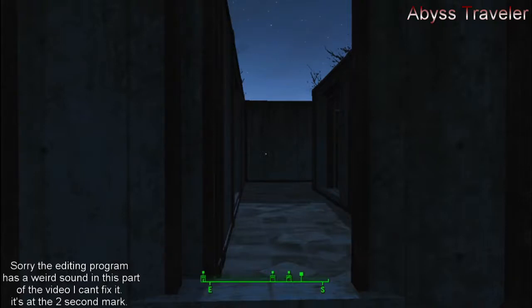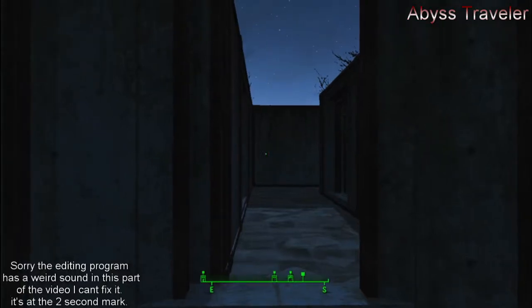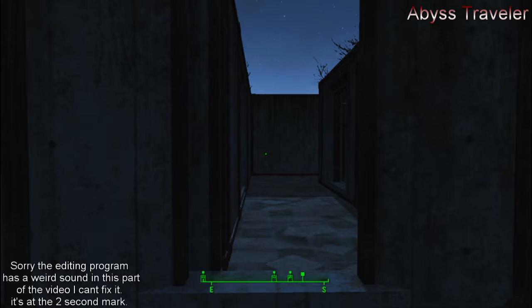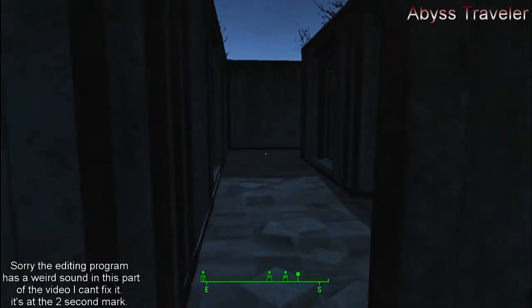Hey guys, so this is going to be a quick tutorial on how to spawn a wheelchair and a gurney in your Fallout 4 game. This is going to be pure vanilla — there's no mods, nothing like that. You can do this easily with console commands, and this is only doable on PC.